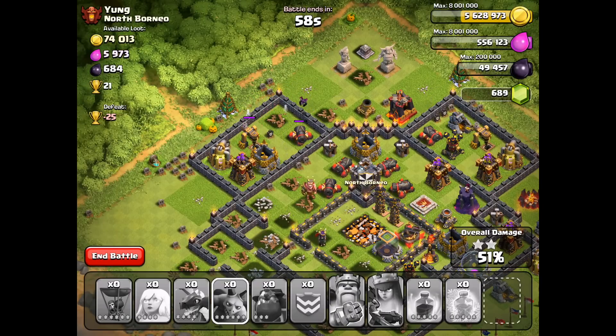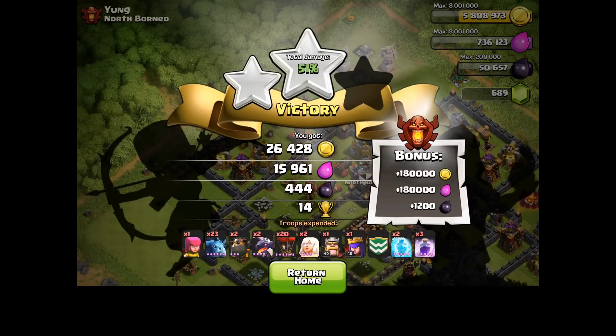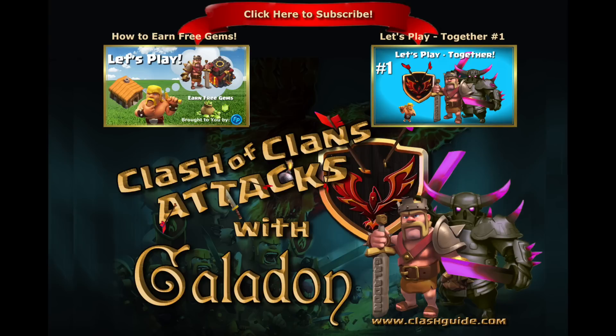HealLavaDragLoon — so there we go, a 14 trophy victory, two stars. People ask what do you do when you have a maxed out base — well, you try different new attacks, who knows what you come up with. Maybe one of these days I'll come up with an amazing strategy. I don't think HealLavaDragLoon is it. Please do check out my other videos — like, comment, subscribe. Be sure to follow the Let's Play series, episode two coming out very soon. We're going to try to get up to some of those Town Hall levels where more of the players are. Thank you again for watching — I appreciate every last subscriber, and I will see you guys again tomorrow with more Full Attacks.